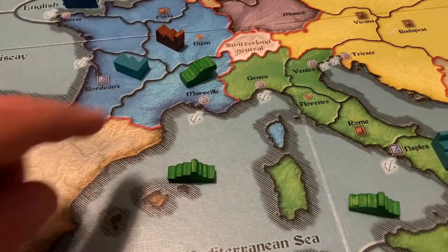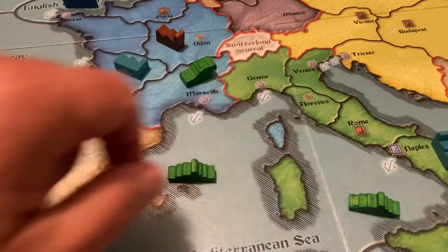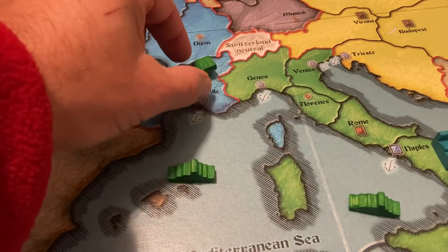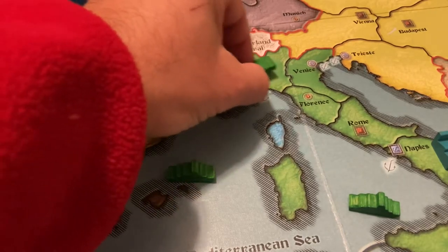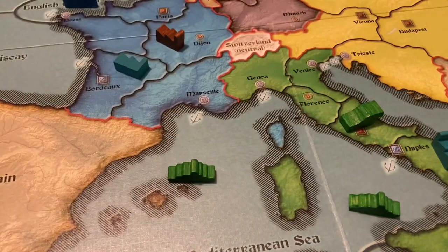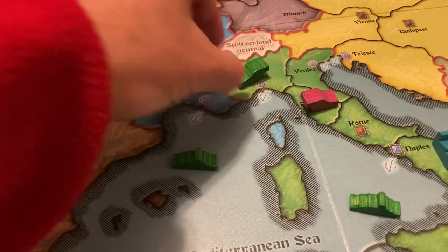If Italy had wanted to move a unit from Marseille back to Rome, similar movement principles would apply. The move is really from Marseille into Genoa, and then a free move from Genoa back to Rome because Italy can move freely within its borders. If any hostile units had been present in between, the movement would be blocked.